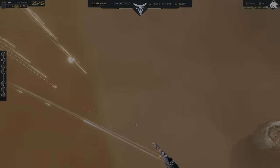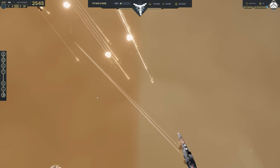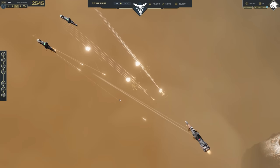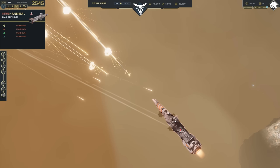Here we have that exclusive footage I mentioned — this was sent over by publishers Hooded Horse. What we're seeing here is a battle between two different factions and three ships: two ships on one side and one on the other. All three ships are the type known as the Hanno, but there are two different patterns on display here.